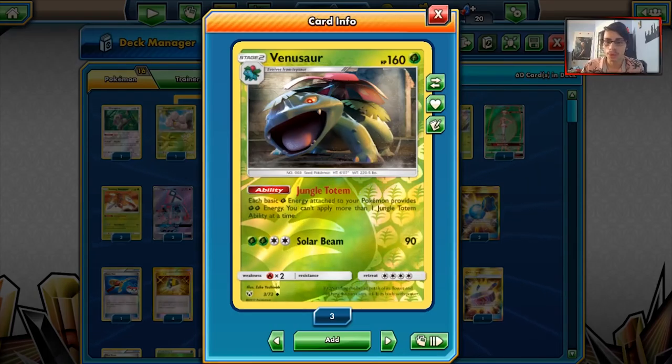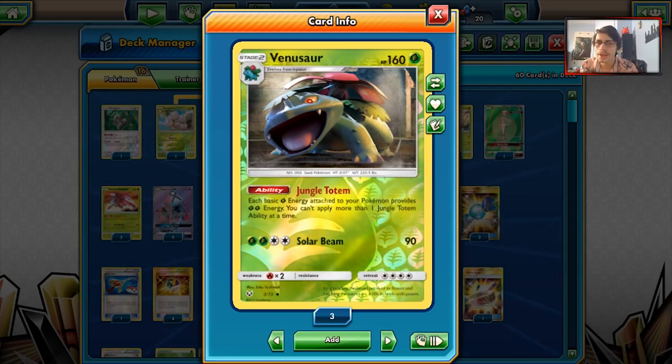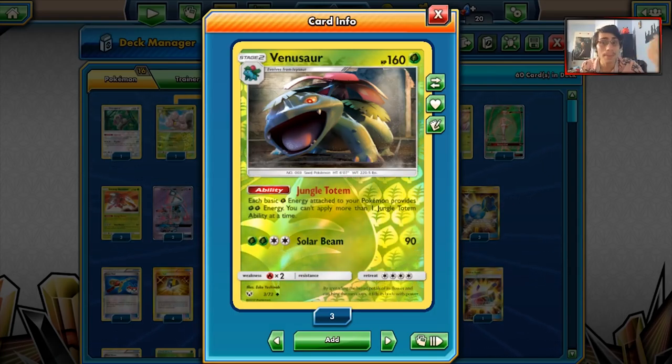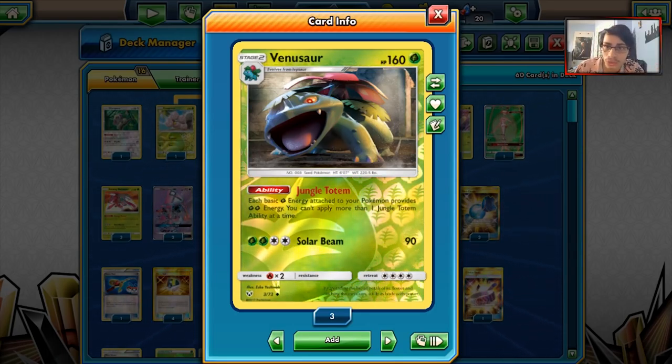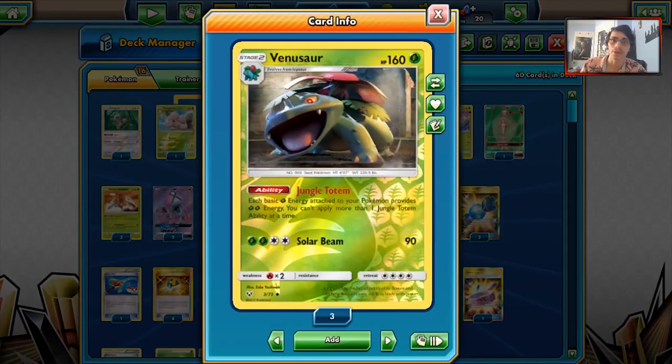One of the issues Venusaur always suffers is, first, it is a Stage 2, so it's a little slow — you may not always get it into play quick enough. The second and most detrimental issue is that it's such an easy target for your opponent. Your opponent will see Venusaur and either trap it in the active or knock it out. With Lycanroc and Guzma being so relevant, this is one of Venusaur's biggest downfalls.